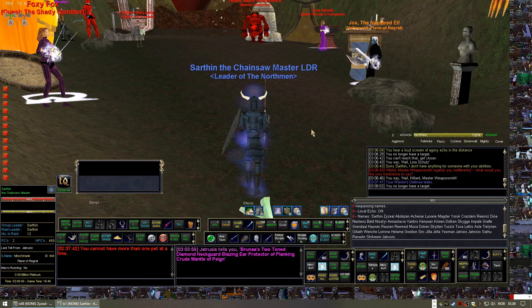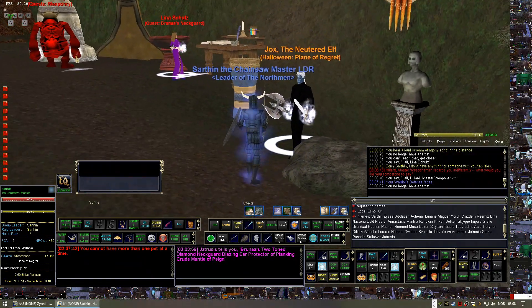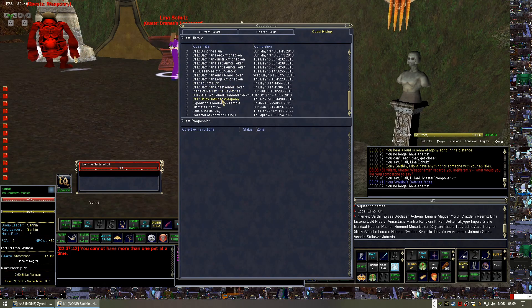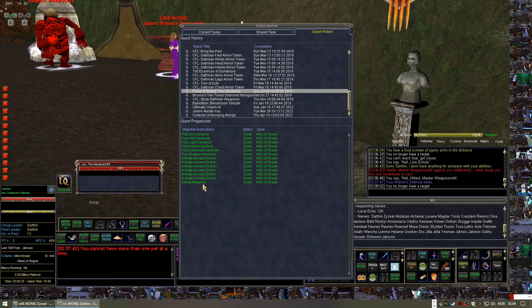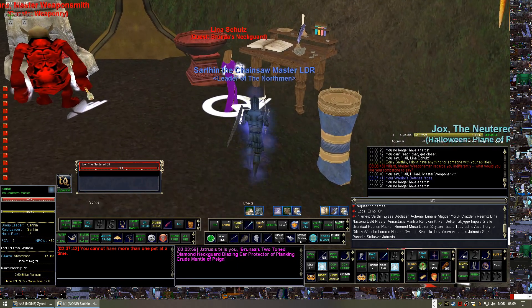Once you get into the realm, the first thing you want to do is go over to Jox and make sure you pick up his quest called 'Plane of Regret: The Keystones'. The objective is to find various keystones that drop off certain bosses in the zone, activate some shrines, and in the end you'll get a chance to defeat the end boss called Magorian World Devourer.